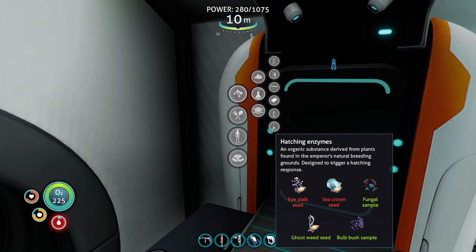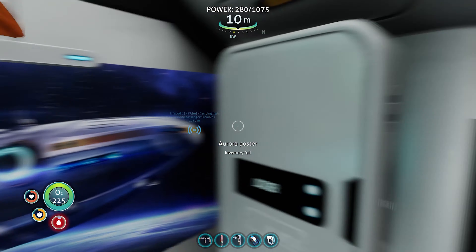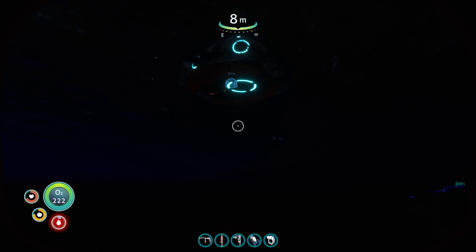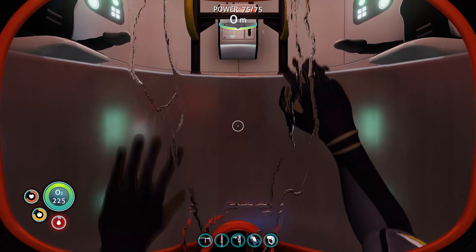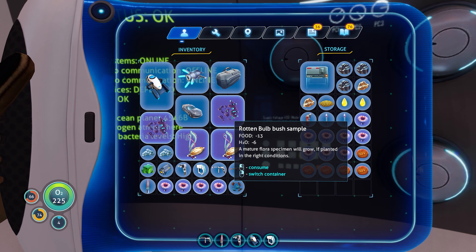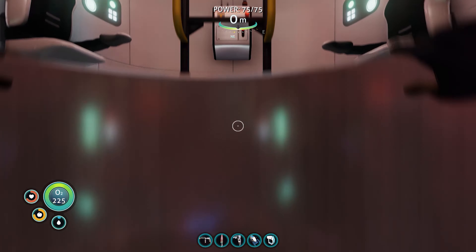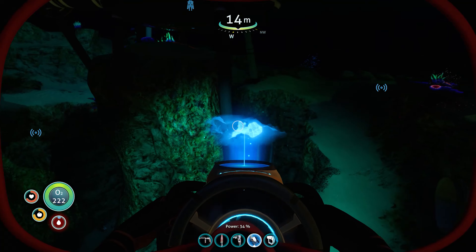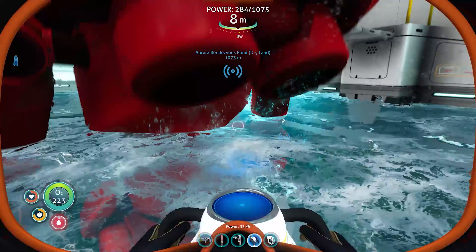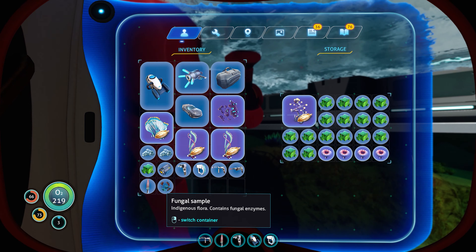Going to advanced materials — here we go, hatching enzymes! We have two other pieces we need in the prawn suit. Let me put some stuff away. There's a little bit of room in the life pod. Let me move some things and grab the sea crown — let me put the acid mushrooms away, I don't want those.